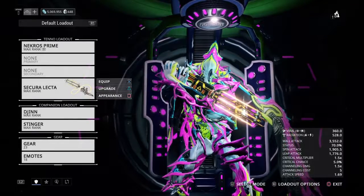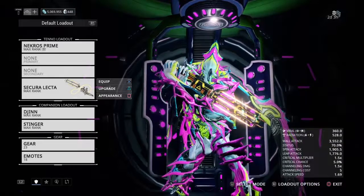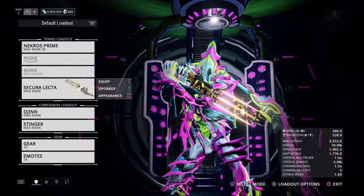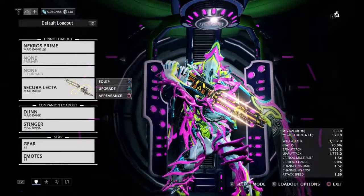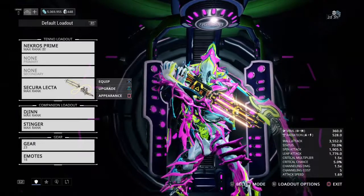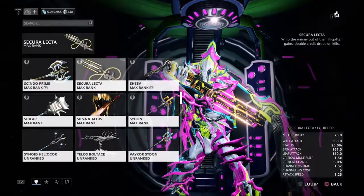Hi, it's me, Vamp, and I am doing a review on the Sakura Lectra. It's one of the new Syndicate melee weapons. It can be found by, if I'm not mistaken, the Parent Syndicate. Let's look at its little description.